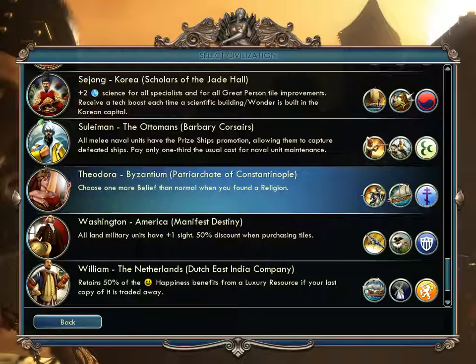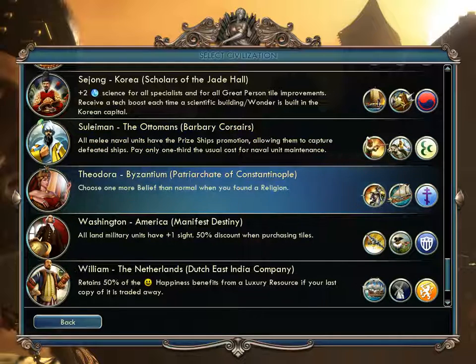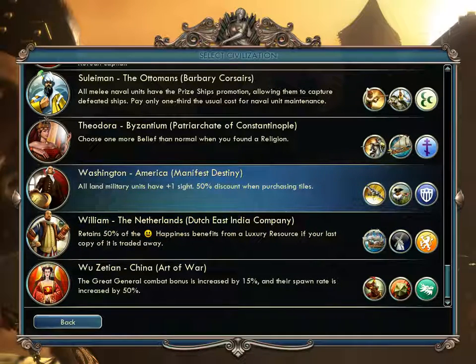Theodora of Byzantium — the same geographical location as the Ottomans but earlier — gets extra beliefs when founding religions. They get Cataphracts and Dromons. Washington of America — all land military units get extra sight and a 50% discount when buying land, which lets you expand faster. They get Minutemen replacing musketmen, and the B-17 Bomber replacing one of the other bombers — mid to late game units.